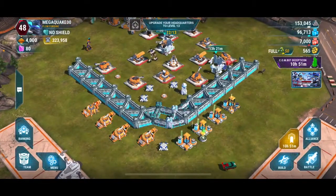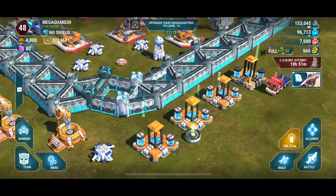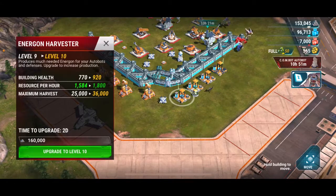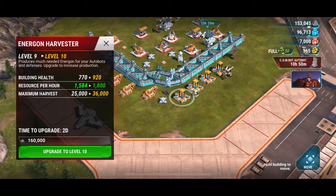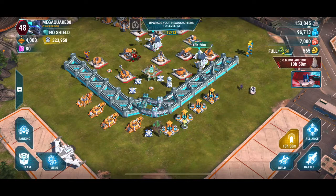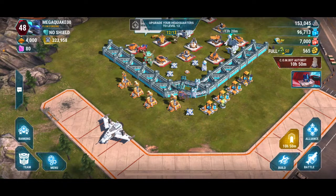You can see that each building — this one has a little swirly icon, which means I can upgrade it. I have enough ore and energon to upgrade if I wanted to. If I upgrade this one, you can see it takes about two days, and you can see the building health, resource per hour, and maximum harvest. Right now I'd need 160 ore but I only have 153,000 — so getting enough energon and ore is one of the challenges in this game. If it's a little noisy, I apologize — I'm outside right now.